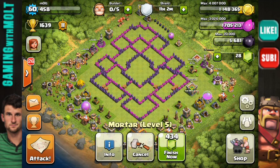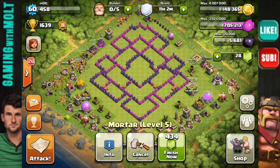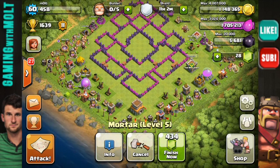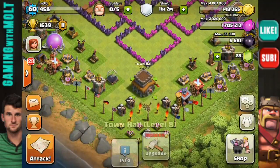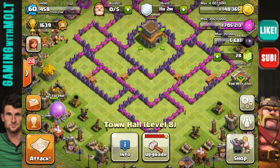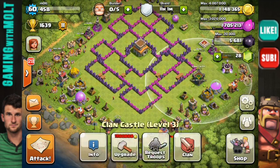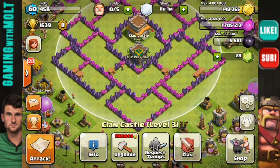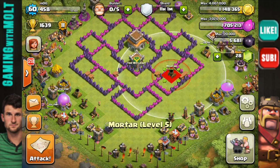As you can see right now, the walls are there by themselves, so if you want a screenshot or anything like that, go ahead now. The first thing about a cup base, obviously, is the fact that the town hall is in the middle, because if you're trying to protect your trophies, then that's where you want it. And also, as many of you may know, the clan castle is probably your best defense, especially if you are in an active clan. So make sure that that is in the middle.